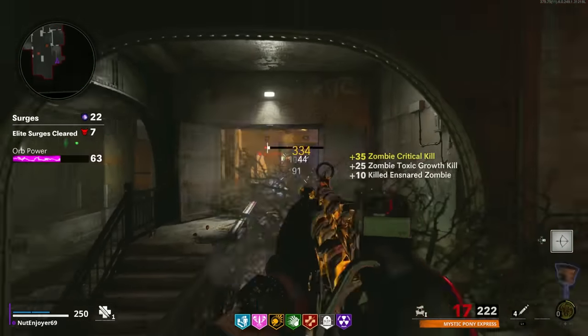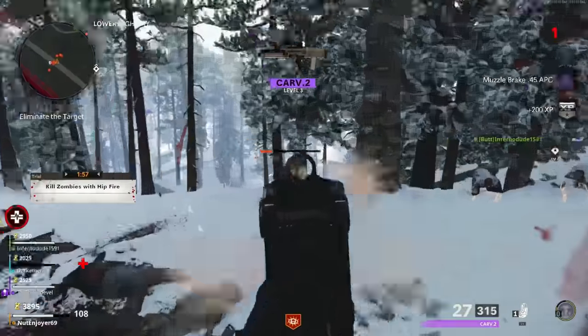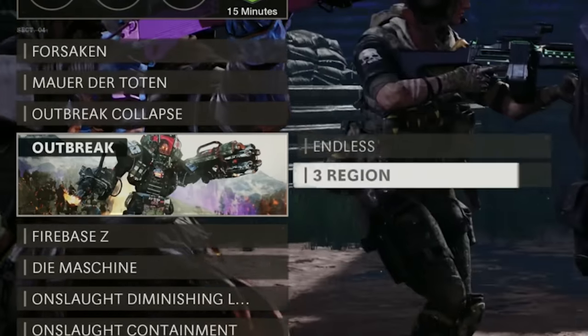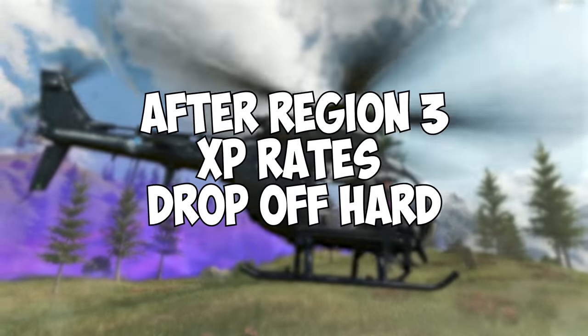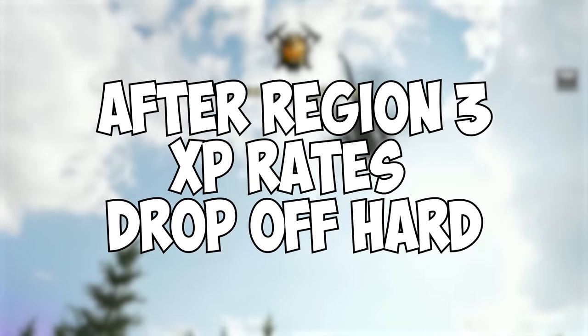Before we get into the statistics, I'll explain how each of these methods work. First, let's start with Outbreak. This is my preferred method and what I've used the last few years during our Open Lobby stream. I only really recommend doing the 3 region Outbreak then restarting because after the 3rd region, the Weapon XP you get per zombie kill drops off significantly.